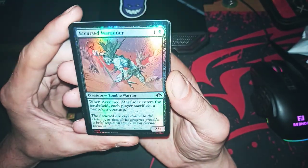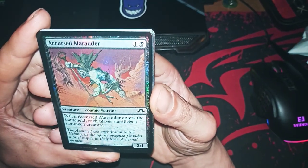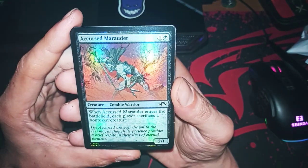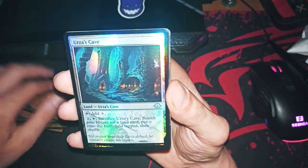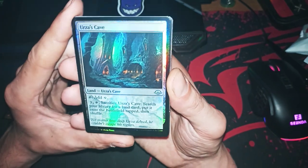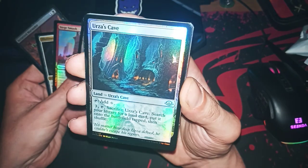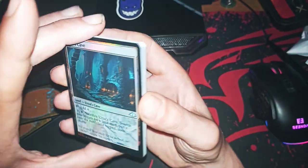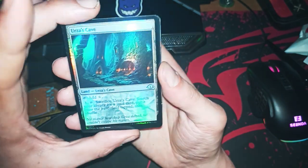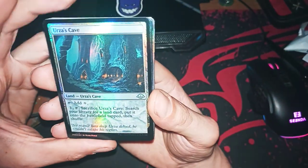Zombie Warrior, a 2/1 — when it enters the battlefield you sacrifice a creature. Wow, this is good. Oh, I love that — hey, for a common this is all value. Very nice, this one is very good.